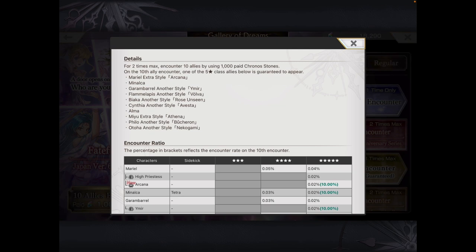One of the 10 is guaranteed, so you can clearly see E.S. Mariel, Minolka, Garam, A.S. Flam, A.S. Bianca, A.S. Cynthia, A.S. Alma, Mew, A.S. Philo, and Oduha A.S. Of all the 10 units here, obviously E.S. Flam, A.S. Garam, Minolka, and E.S. Mariel are after the Stardream. The other units should be available through the Stardream that we have right now.